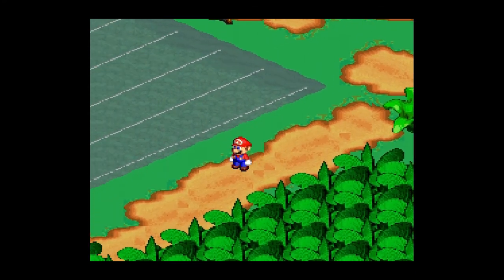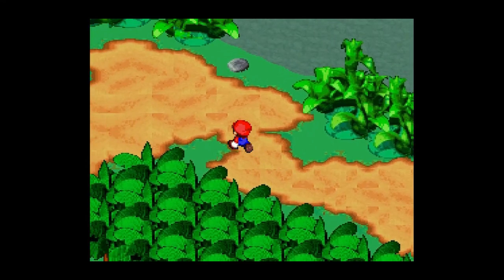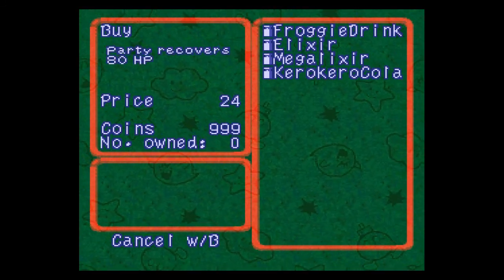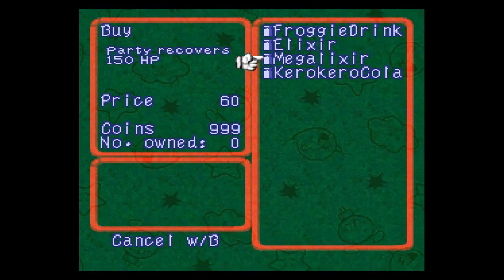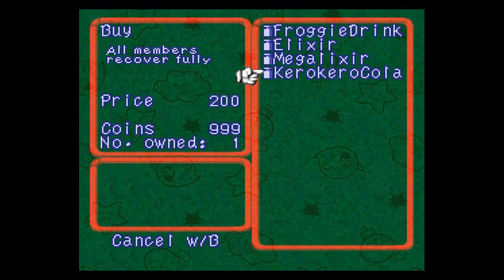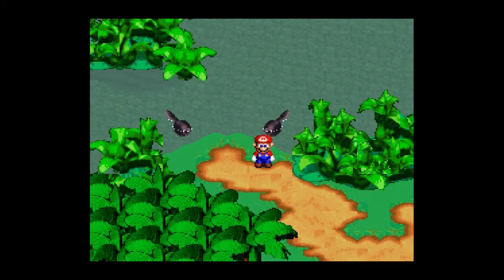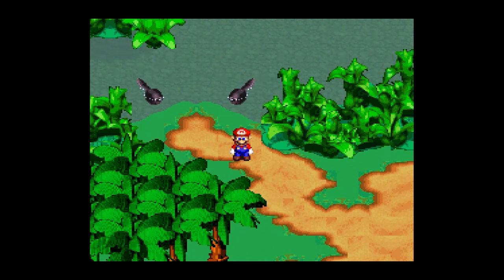We got the three cards from her, now let's go look at the items we can get access to. 'May I help you? Oh, that's a Soprano Card!' When you have no cards, all you can buy is the Froggy Drink. With the first one — the Alto Card — you can now buy an Elixir, which lets the entire party recover. The Tenor Card gives you a Mega Elixir, which allows the party to recover 150 HP each. The last one — the Soprano Card — gets you the Kero Kero Cola. You can buy as many as you want; it fully recovers everybody in the party. Definitely worth the annoyance of going through all that with Tadofsky, especially for the final battle.